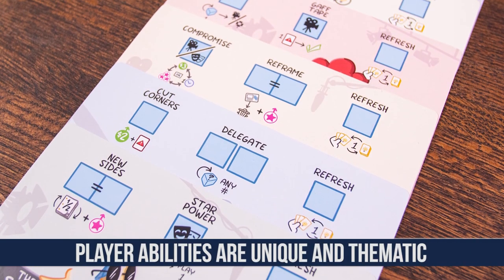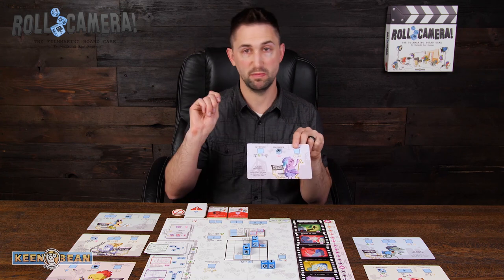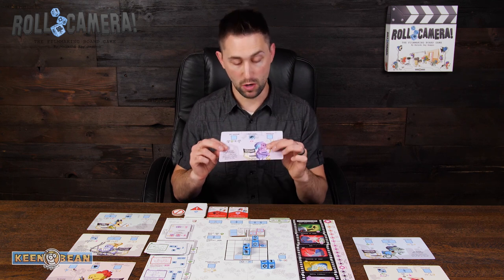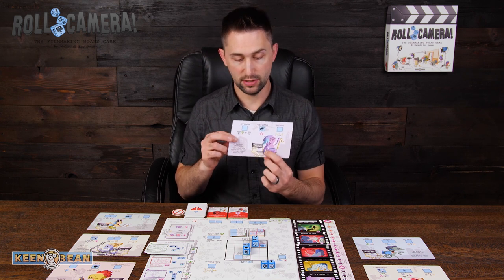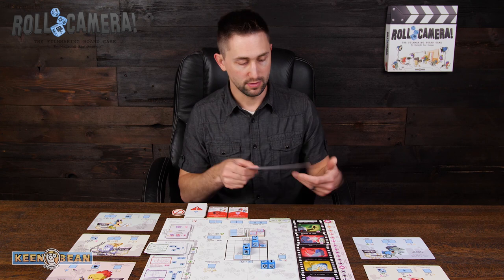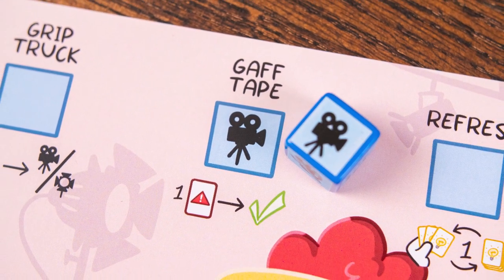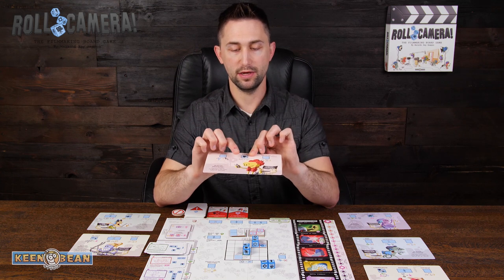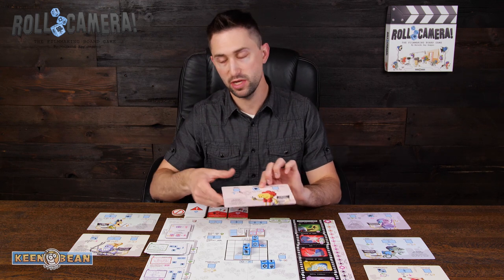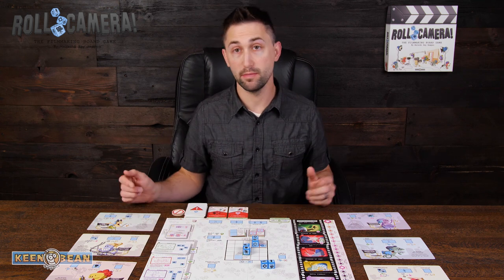The last details I want to highlight are the character abilities. Everyone has a spot to place a die to refresh one of their idea cards — you discard one and draw a new one. The other two abilities are unique to your character. If you're going for quality, having a production designer is a great idea because anytime they roll one of those faces, they can place it and bump up the quality by two. The cinematographer has a gaff tape ability — anytime they use a camera die, they resolve one problem, so instead of needing two or three dice to resolve a problem you can do it with just one camera die. Having a variety of characters can be very helpful.